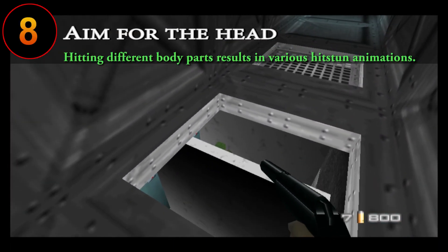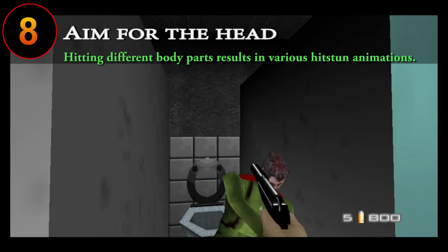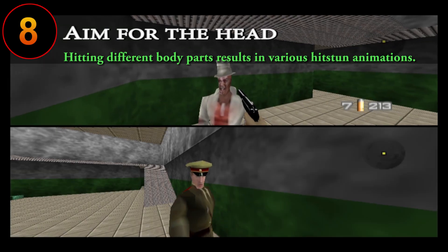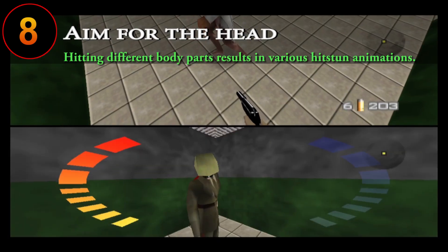Aim for the head. When playing single player, you can hilariously shoot off enemies' hats without them noticing. But really, since GoldenEye features a body hit detection system, you should be aiming for enemies' heads as much as possible in order to kill them easier while also trying to conserve your ammo. The same can be said for multiplayer — try to hit those headshots on other players unless you're playing License to Kill, in which case just shoot whatever you can hit first.